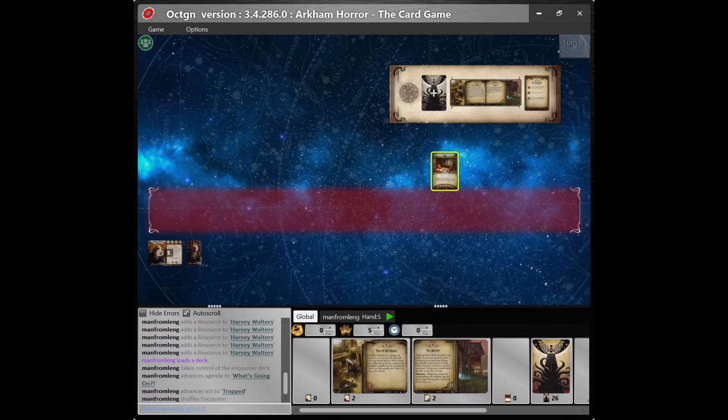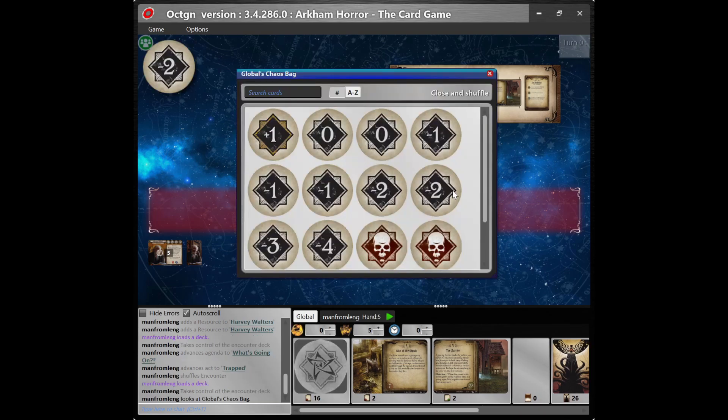If you did not attach the chaos bag to your investigator deck using the Octagon deck builder, click Load Pre-built Deck under the Game menu, then select the folder containing this scenario and select a chaos bag. There are usually four chaos bags available, one for each level of difficulty: Easy, Standard, Hard, and Expert. I have loaded the Standard chaos bag for the Night of the Zealot campaign into the virtual tabletop. It's important to note that these chaos bag tokens are the defaults listed at the front of the scenario reference sheet that comes with the deluxe expansion.